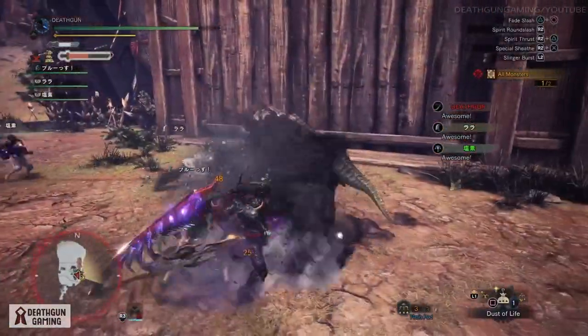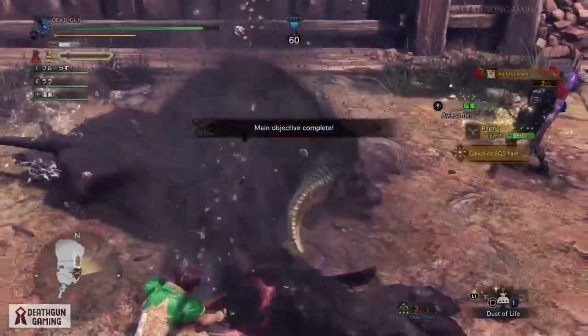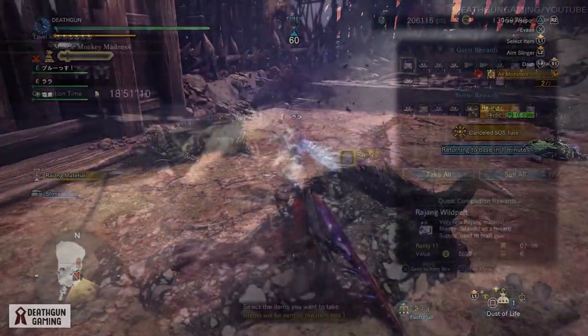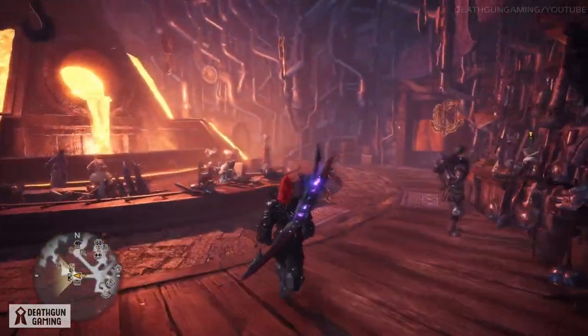After you kill the second Rajang — which is actually pretty cool — on top of getting event rewards you also get a whole bunch of Rajang material. So if you've never made the weapons or the armor, this is the perfect time to get a bunch of new things. What you're specifically looking for is the Buff Ticket. You're going to need four Buff Tickets to craft your full armor set.